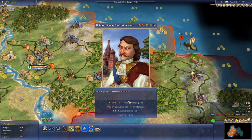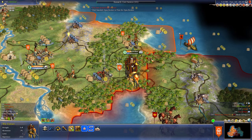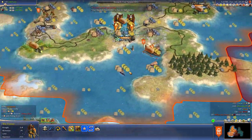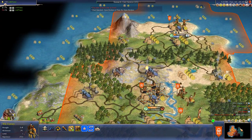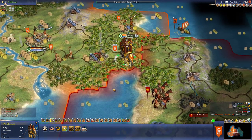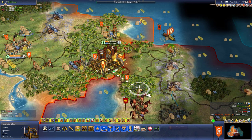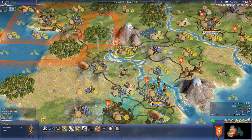We'll go ahead and declare war and see where he teleports those two guys. Where do they go? I don't see them anywhere. They didn't go to my lands - they went right here. Nice. We'll go ahead and just march into his lands.